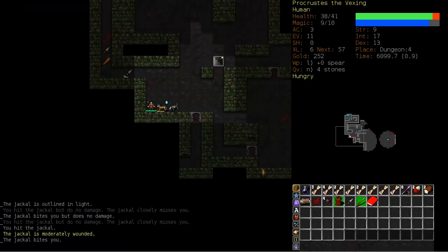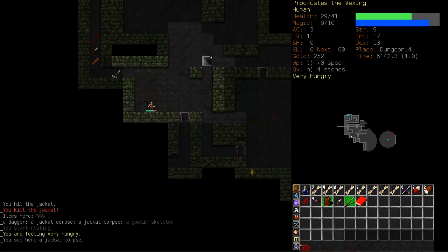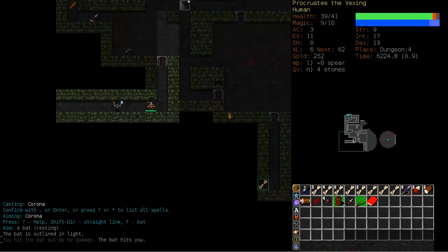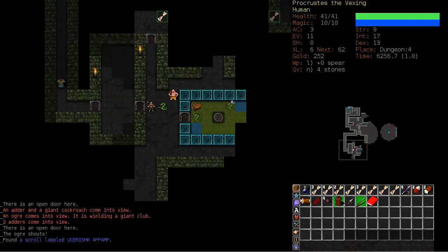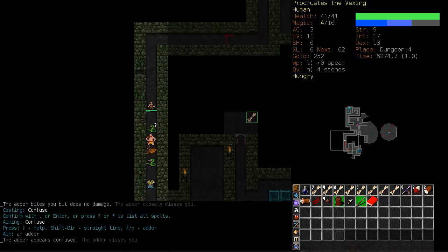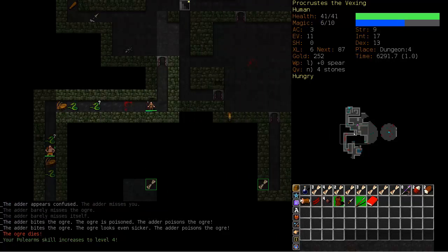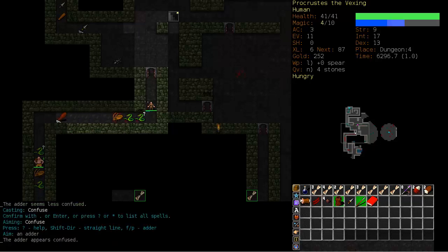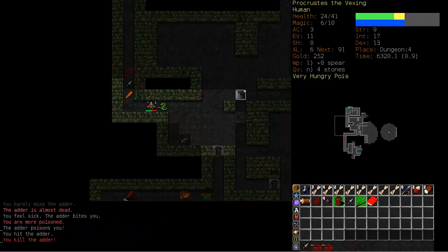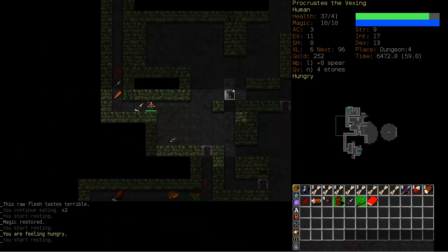There's nothing we can do but continue to train our bread and butter skills here. Let's back into the hallway. Jackals have gotten a little easier since we last fought them. What's really going to save me here are god abilities, and I'm thinking Okawaru at this point. Let's try to confuse the adder, and hopefully he'll poison the ogre — he did, excellent. That's what I was hoping for. Confuse him again. Corona this one. No more poison please.